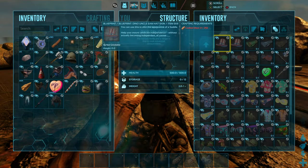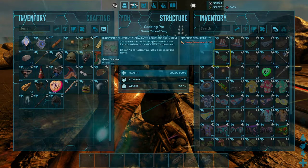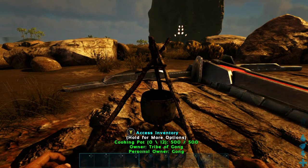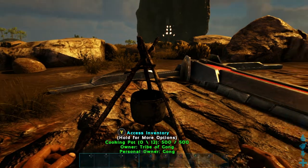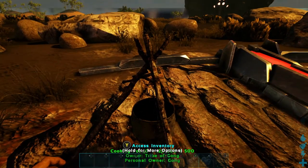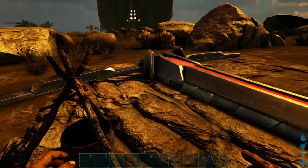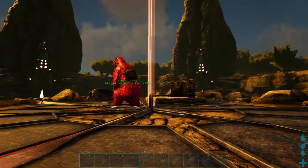Each one of them takes cooked prime meat — yes, cooked prime meat. So cook them up in your campfire or grill, stick them in the cooking pot, light it up, select which one you want, and you'll get the costume, emoji, or whichever item it is.